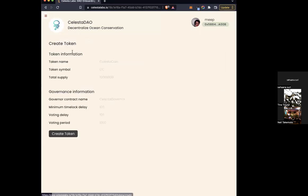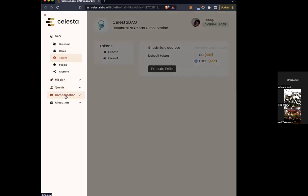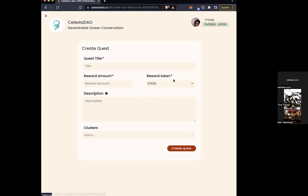If you don't have any tokens, you can create one here — though we've only created test tokens through this. You input the token name, symbol, and so on. I would just leave the defaults. When you click create token, it'll be populated in the list. How you can use these tokens is by going to quests: when you create a new quest, you can select which token you want to use for rewarding people and the reward amount.